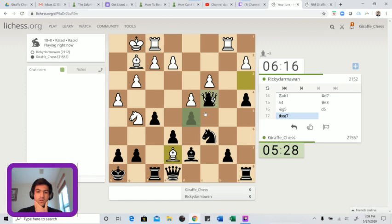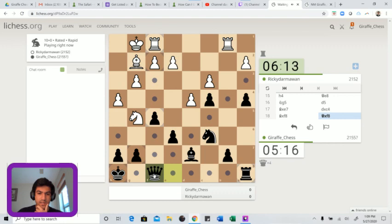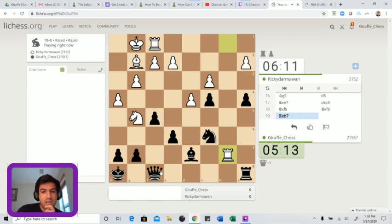He goes for this interesting move - giving up the queen! It's a queen for a rook though, which is just dead lost. I think he probably should have gone for counterplay instead of giving the queen like this. Maybe he has some play, but I'm not convinced - I think he's definitely lost here.